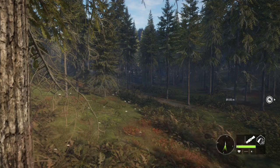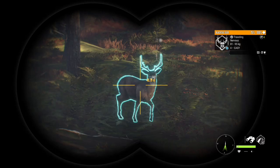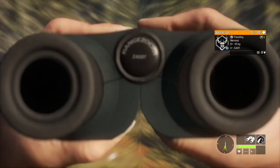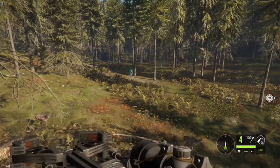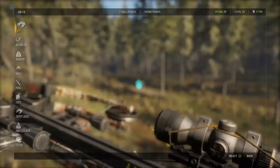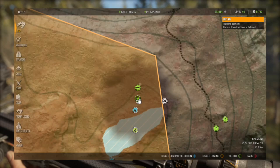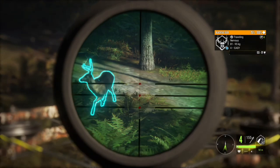I'm gonna put a couple more calls out with the grunt caller. Not a bad level 4 black tail coming in — always looking around. He's coming in. Let's see if he gets any closer; if not we can take that shot. Just gonna check how far he is, set my zeroing correctly. And here he comes. And that's the end of him.